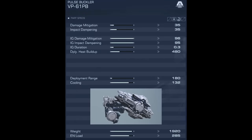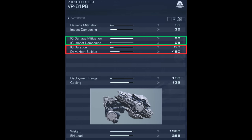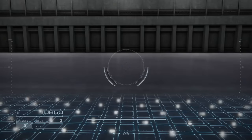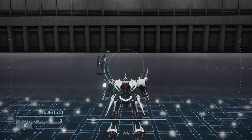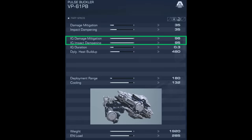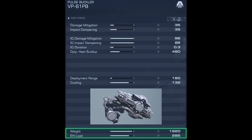The VP61PB has the best initial guard mitigation out of all the shields, but with a very tight window of 0.3 seconds and 480 heat buildup per deployment. Its normal guard is quite pathetic, so you better have confidence in your timing if you're running this shield — you are not going to be spamming it at all. But if you can properly time your blocks, you are pretty much cancelling out almost all the damage and impact in that brief 0.3 seconds. Thankfully, it is also a very cheap shield in terms of weight and energy load cost.